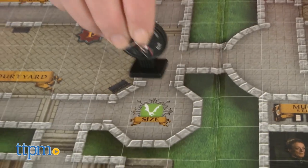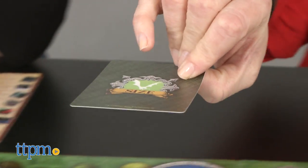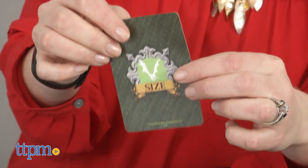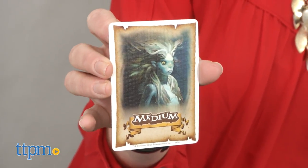If you land on a beast clue space during your turn, you may draw the type of beast clue card indicated. But keep in mind you can't collect beast clues from the same space two turns in a row, and you must move off that space.